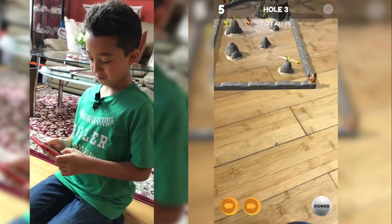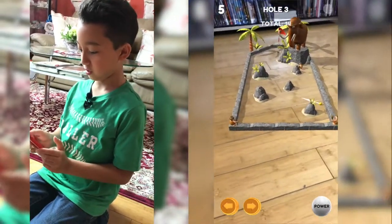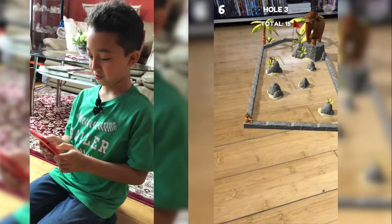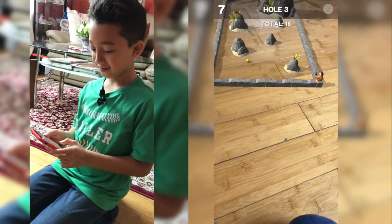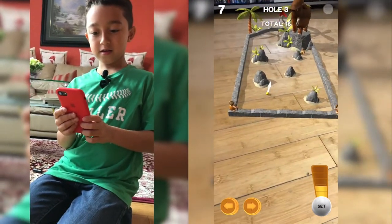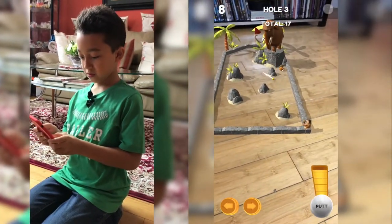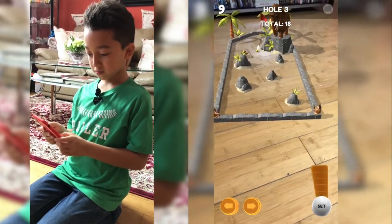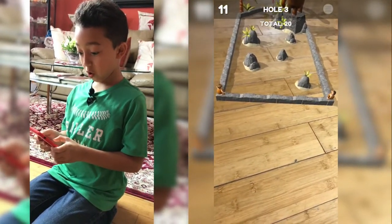There's like an ooga booga man all over the sides and there's an elephant there. Look at the graphics, it's so clean! Now we're gonna try to make it in. This is a really hard map. Ooga booga man blocked my ball! Oh, perfect angle - so close. That hit the flag - made it in!